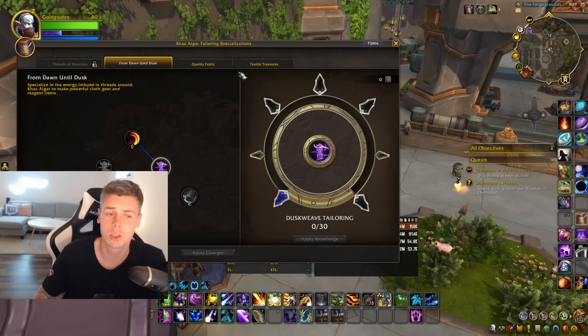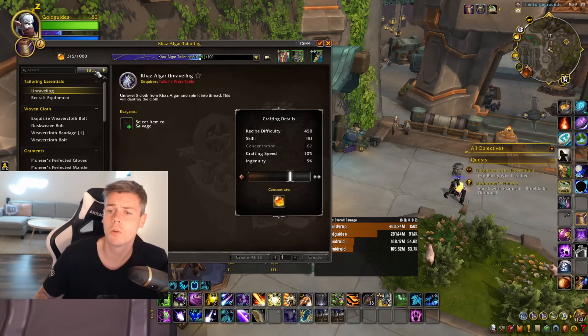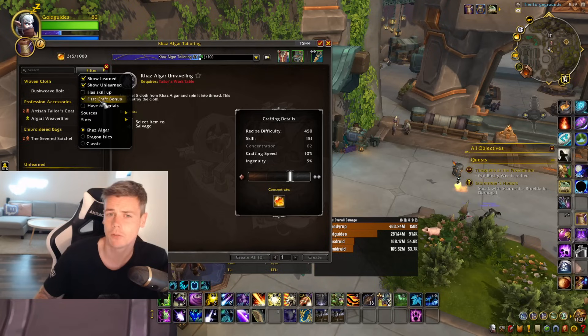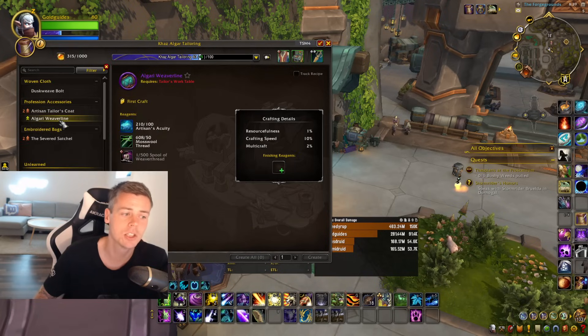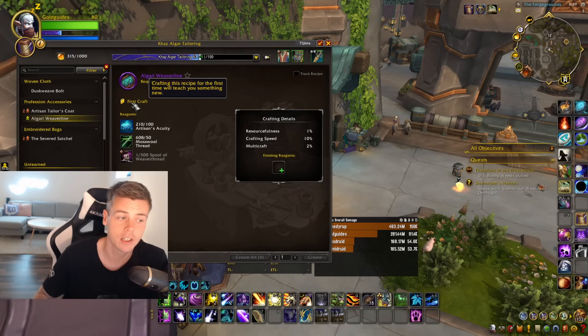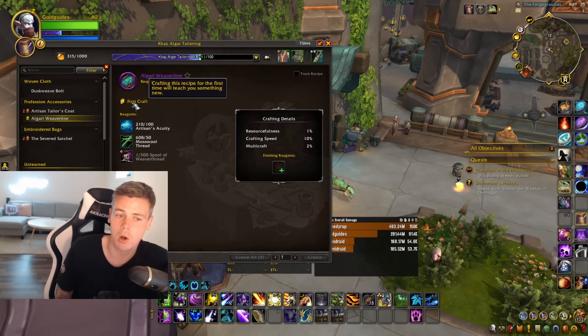Once you've picked up the treasures, the next step is to open up your profession — if it's a crafting profession — and filter by first craft bonus. Each time you craft an item for the first time you receive a knowledge point, so craft one of every single item with your profession to get that knowledge point bonus. You can also buy different recipes at vendors to learn new ones if you really want to min-max and get as many knowledge points as possible.